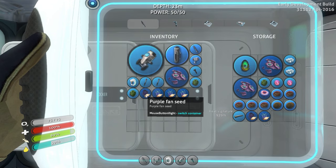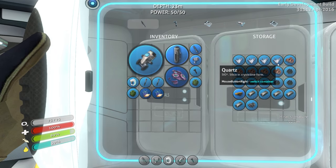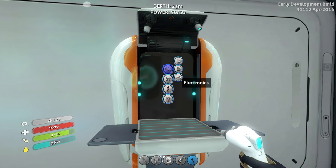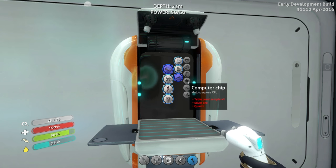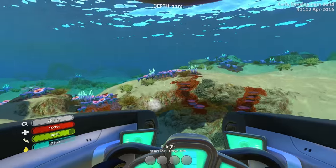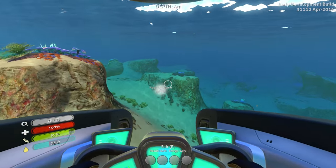In here we'll put coral samples. I need another locker. Give me some of this. Propulsion cannon, advanced wiring kit, battery, and titanium. So, advanced wiring kit — what do we need for that? Advanced wiring needs two gold and a computer chip. Computer chips need silver ore and table coral. We need silver, we need gold. We're going to go on a resource run, but we're also going to head in the direction of that heat signature over there, because I want to see what it is. Heat signature hunt — that's what we're on right now.